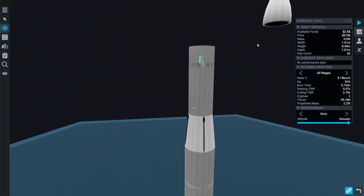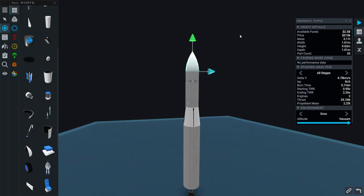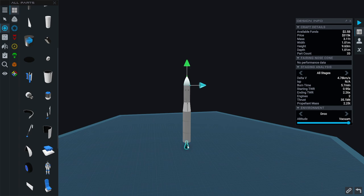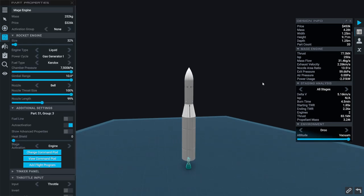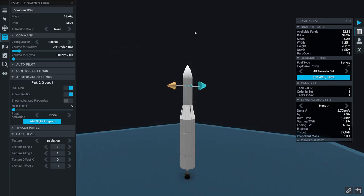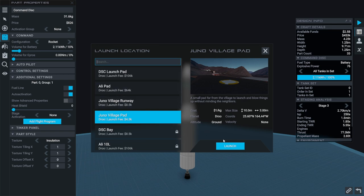Hopefully it'll be all right in there — this fairing is obviously suited to larger payloads potentially, but right now it might not be that great. We don't need that much battery. Okay, we're overdoing this for a CubeSat but I'll take it. Let's go ahead and launch — Village pad is fine.